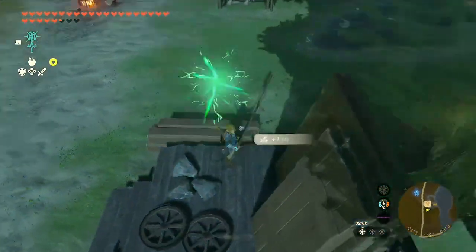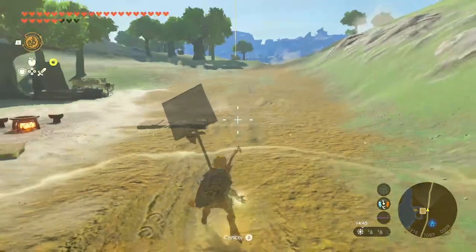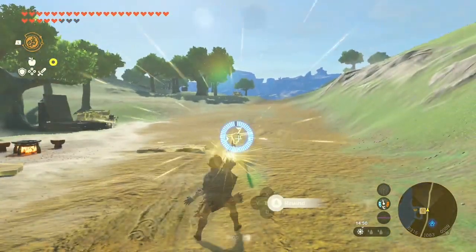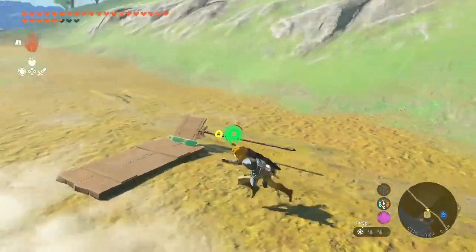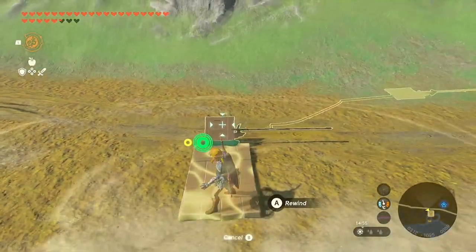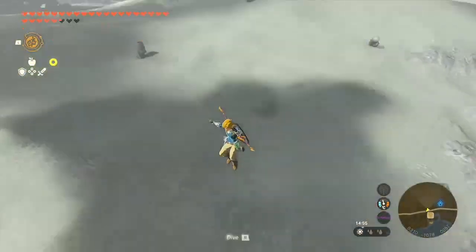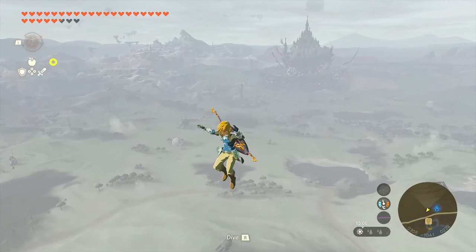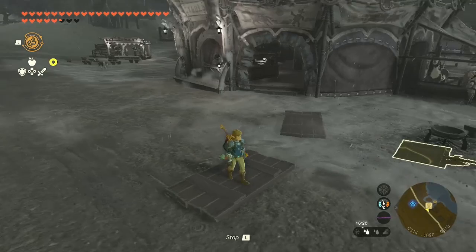To set this up, first fuse a wooden plank to the spear so when thrown it will spin. Now throw the spear and use recall on it to freeze it mid-air. While it's frozen, quickly use ultra hand to attach it to a nearby plank. Stand on top of the plank and recall the spear. If done right you will see the plank start to rotate and Link will get launched up into the sky. This glitch is pretty cool once you get it, but it's quite tricky and I don't really see it getting used too often.